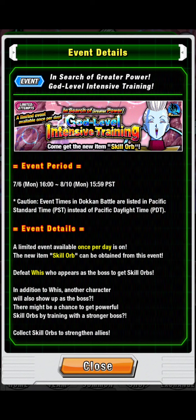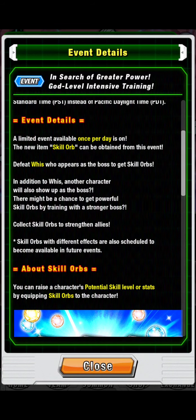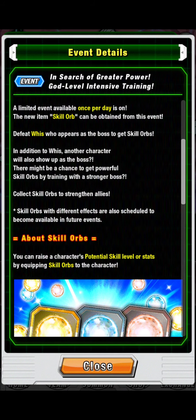This is how you get them: limited attempts, limited event, once per day — God Level Intensive Training. Come get the new item, skill orb. Defeat Whis, who appears as the boss, to get the skill orbs. In addition to Whis, another character will also show up as a boss — question mark. There might be a chance to get powerful skill orbs by training with a stronger boss.